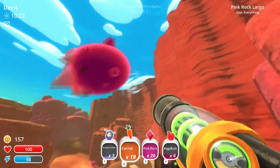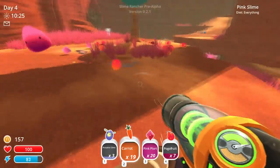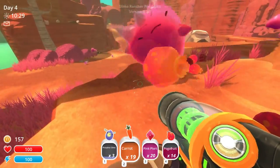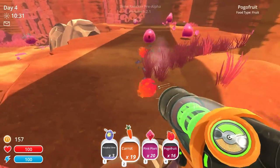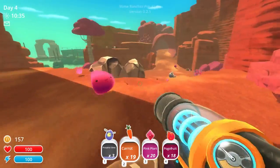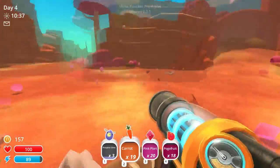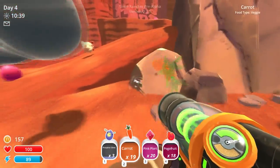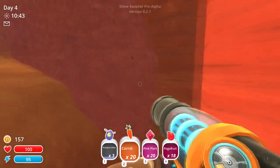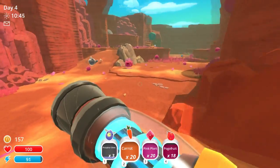Yeah, you get out of here. Give me the fruit. Oh, look at all this fruit. It looked like it was shaded almost. There's chickens. There's a tabby again. Carrot. 20 carrots. Got a chicken. Should I continue? We got 18 pogo fruit.